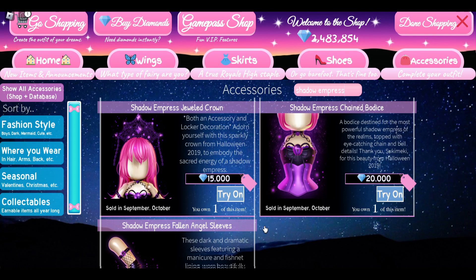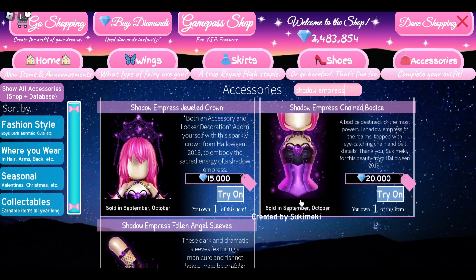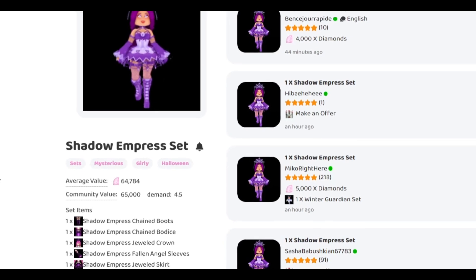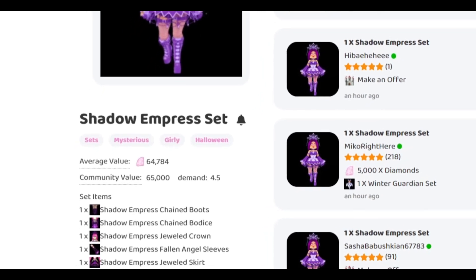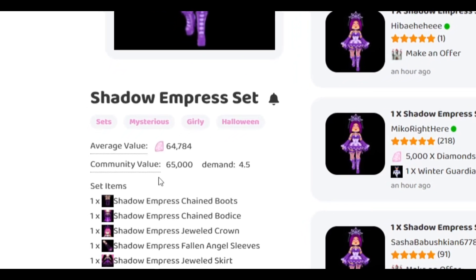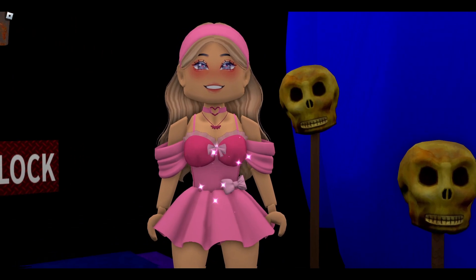Next, let's talk about the Shadow and Press set. I do really like this set — I love the boots and the sleeves. This set costs 123,000 diamonds in the shop, and it looks like this set goes for around 60,000 diamonds in the trading hub. The average value is 64,784 diamonds and the community value is 65,000 diamonds.